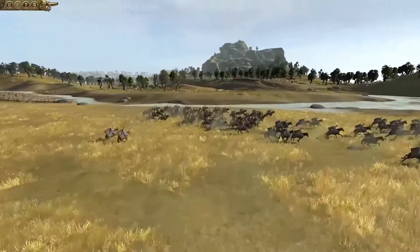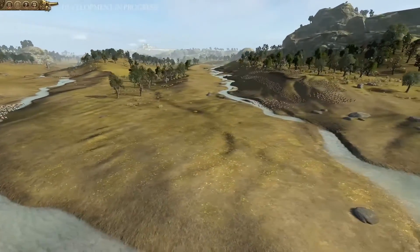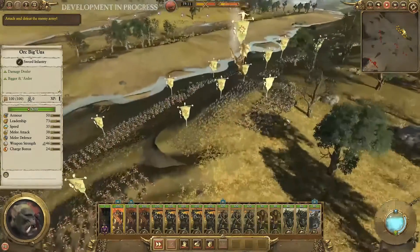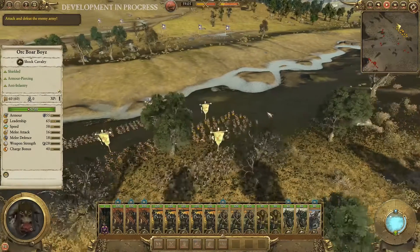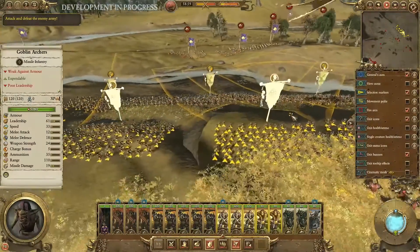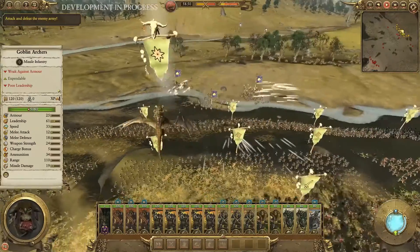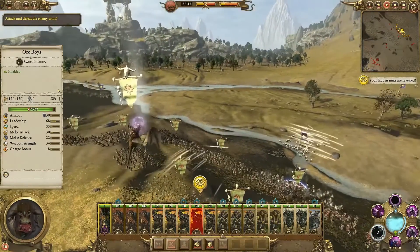There are three Bretonnian armies — two of them are flanking with cavalry, which is where we'll get to see a nice charge between them and the boar boys. You're going to see the first volley of arrows with arrow trails, similar to Attila and Rome 2, though I noticed the arrow trails look a lot thicker here — which makes sense for a fantasy setting.